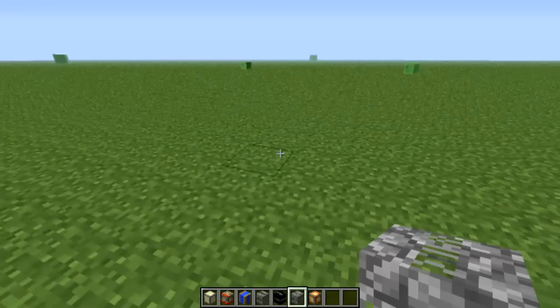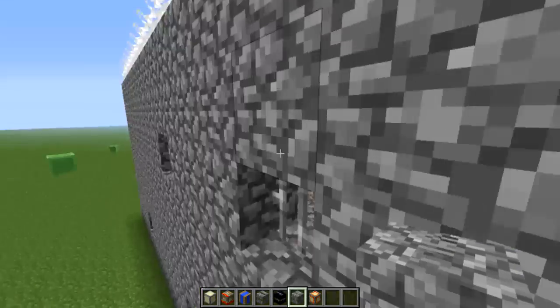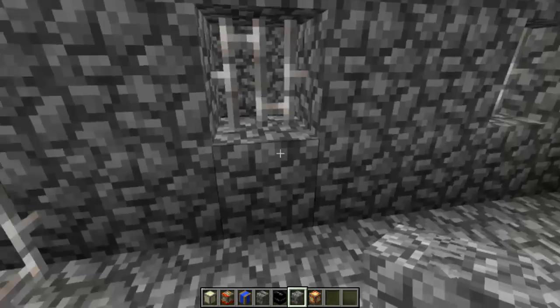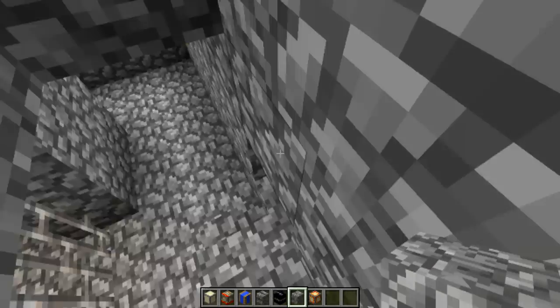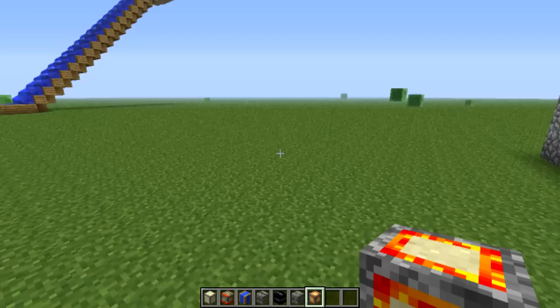I think this is another prison block — yeah, it is. Is it the same on the inside? I wrapped myself right into a cell. Yeah, it's the same, only made out of stone instead of obsidian.